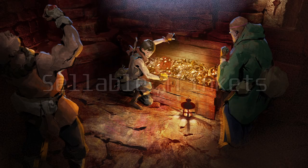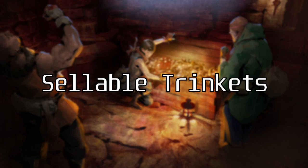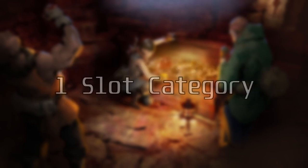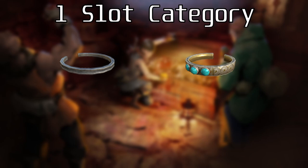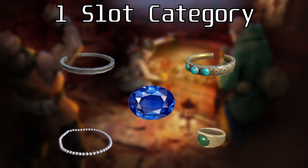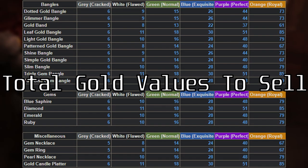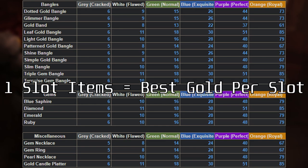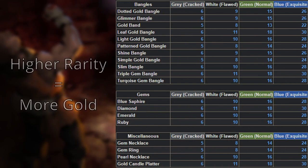Let's start with the trinkets that are intentionally just for selling to the vendors for gold. Currently, we have four different categories of trinkets just based on their size. For the one-slot items, we have bangles, gems, and some miscellaneous items. These items are, for most situations, going to be the most desirable things to loot from the dungeon as they give the best gold per slot out of all items. Any time a one-slot is a higher rarity than another one-slot, take the better rarity item, as it is worth heaps more.